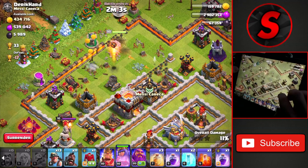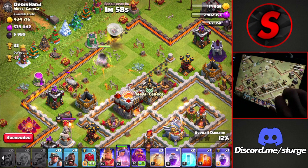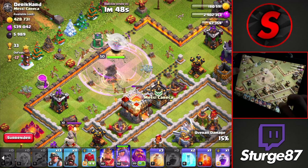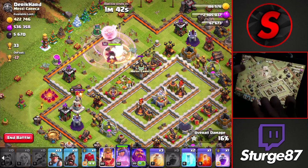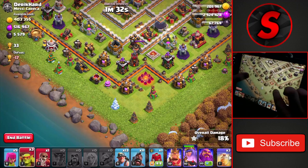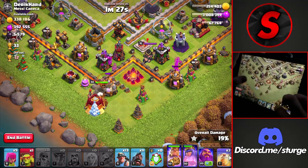We're making our way toward the town hall to take it down. You can also use this as a pushing army — I'll probably use it once I eventually push my Town Hall 11 to Legend League, which I'll start doing once we get closer to maxing out Town Hall 11. We're getting the town hall down for that first star. The queen is going toward the bottom, which may be an issue, but after she takes down the expo she should head toward the other expo.